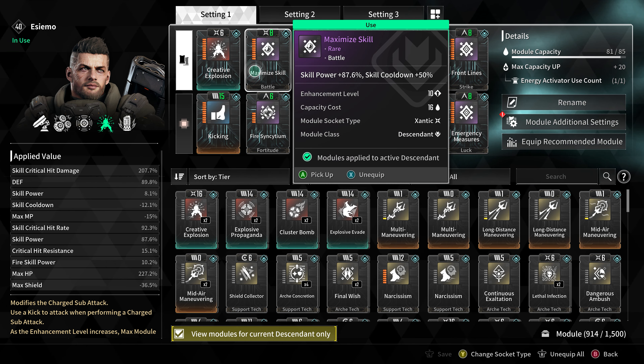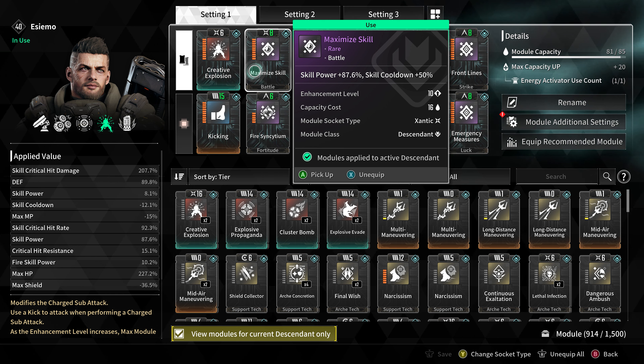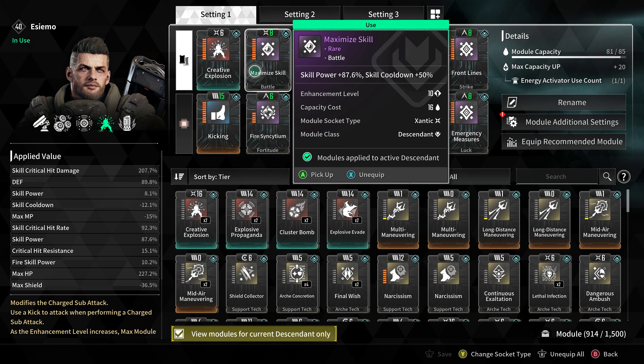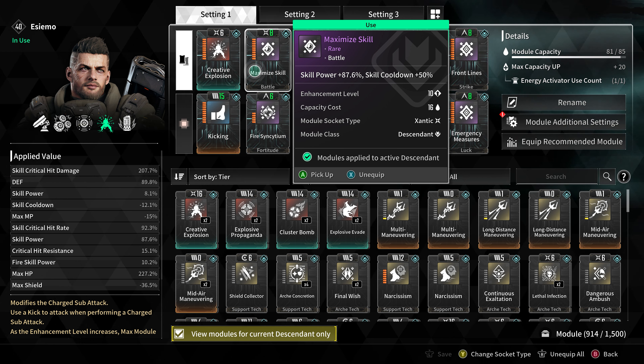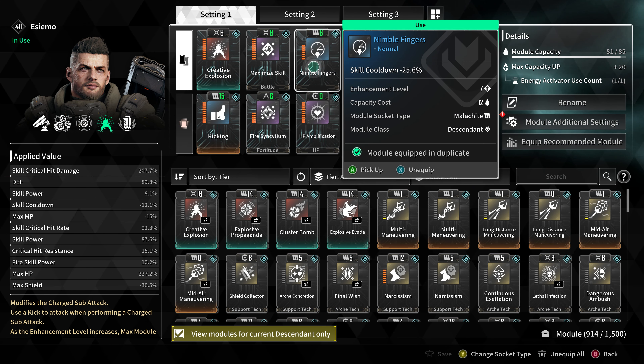Building up into our skill damage, we use Maximize Skill to raise our skill power by 87.6%, but it sadly raises our skill cooldown by 50% as well. We can overlook the skill cooldown issue as we can mitigate that with our next module, Nimble Fingers, which drops the skill cooldown by 25.6%.